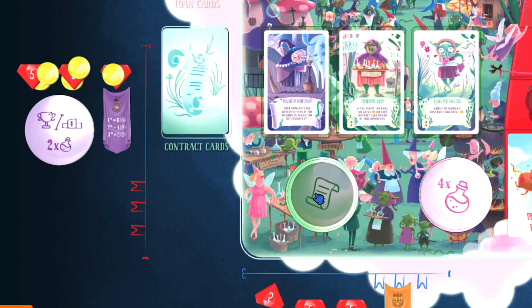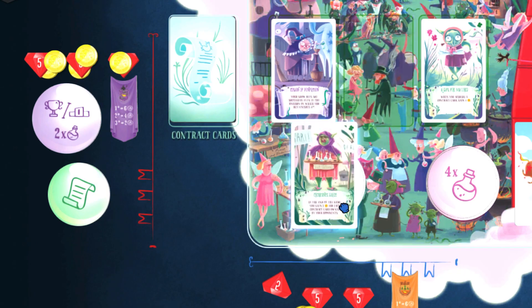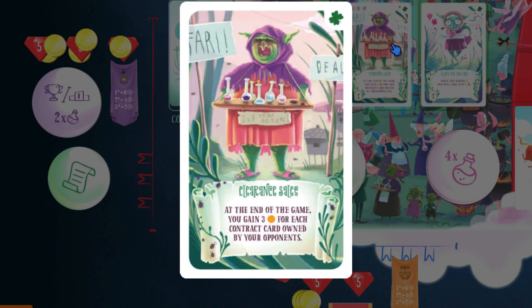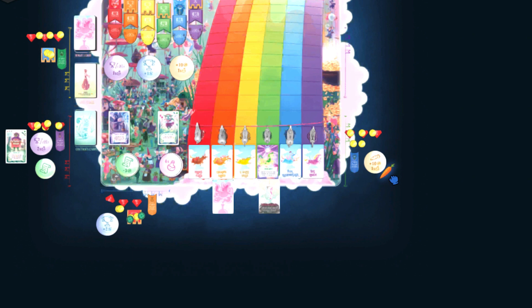This token allows you to get a contract card. The first one has no cost, but after it you have to pay to get a contract. When you acquire a contract card, it comes into play immediately and grants you a permanent benefit for the rest of the game. Last, the carrot will make you the first player — at the end of the planning phase you will receive the first player token and get to be first player in the following race.